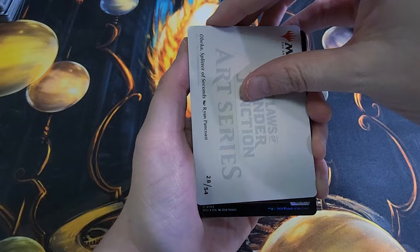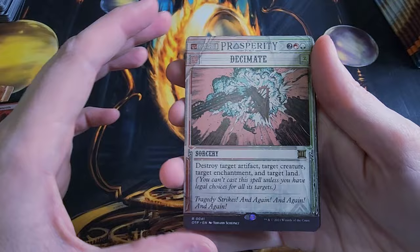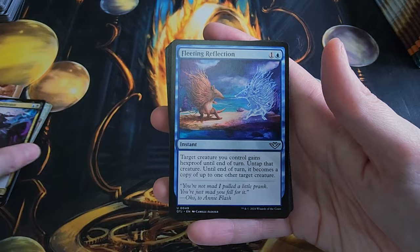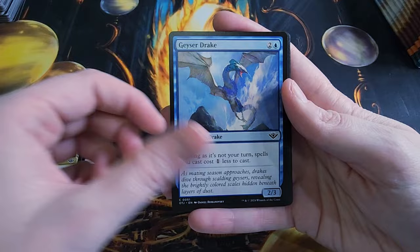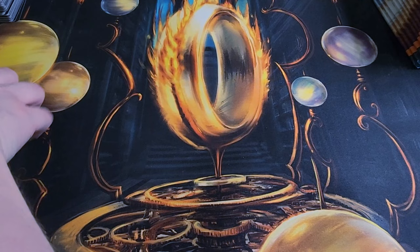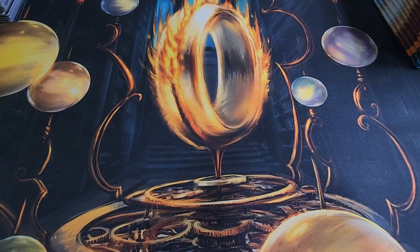We got Obika Splinter of Seconds for the art card. Got a Forest, Rodeo Pyromancers, Decimate — another rare of these showcase cards. Satoru the Infiltrator — I remember him from Kamigawa. There's the Coyote again — where's my Roadrunner? Every time I say I really want to get this card, it never happens.